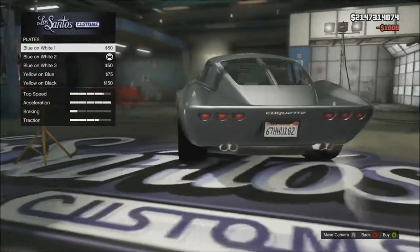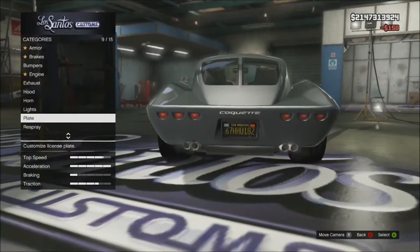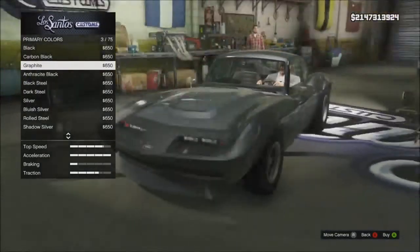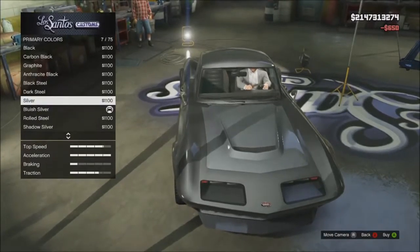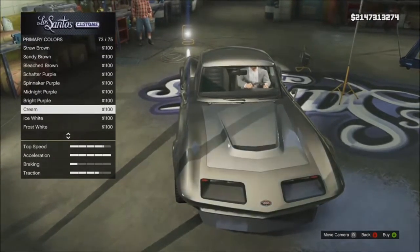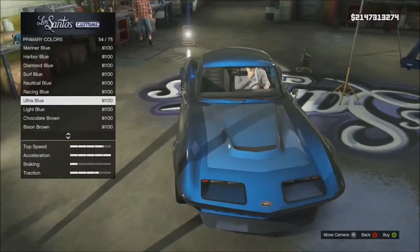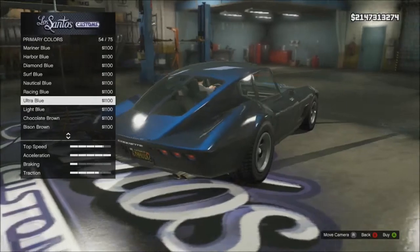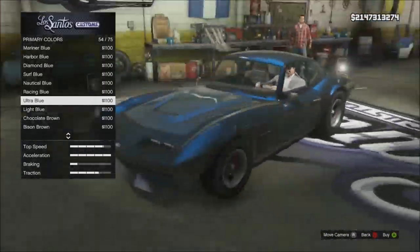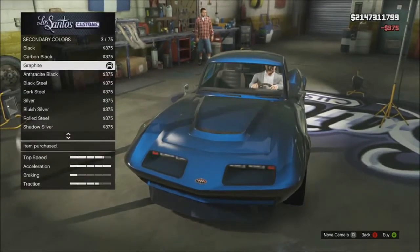I preferred yellow and black, but let me re-spray. We're going to do metallic graphite. And perlescent for the primary. For the secondary, just do metallic graphite.